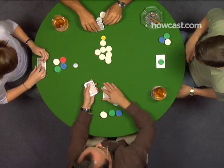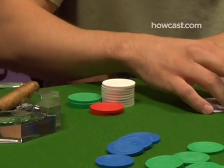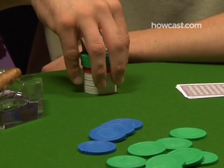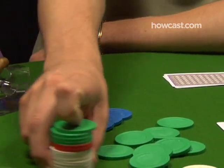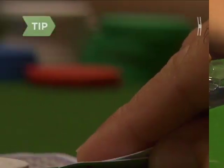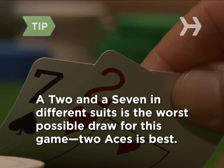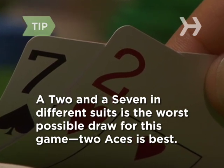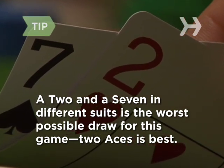Step five: each player can call and/or raise the blind bet, or fold their hand. In No Limit games, any player can also go all in, staking all their remaining money or chips at once. It's this chance to win big or go bust that brings No Limit Hold'em its reputation for high stakes and higher drama. Drawing a two or seven in different suits is considered the worst possible starting hand; if you get them, fold them. Two aces is the best possible draw.